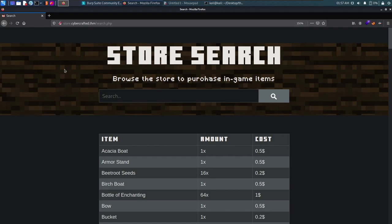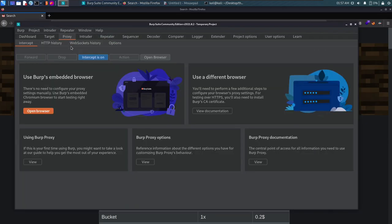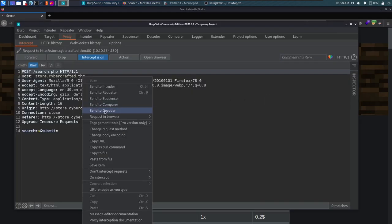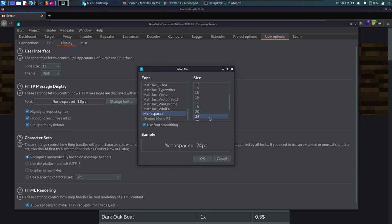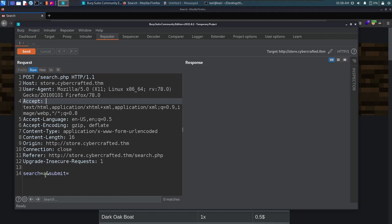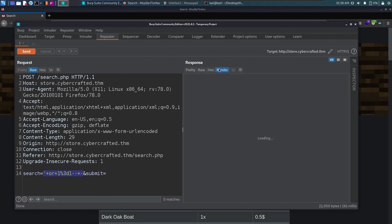Let's take this request into Burp Repeater. We increase the font size and confirm our payload with OR 1=1. Let's URL-encode it and render the response in Burp. It can be a bit tedious to work with Burp Suite sometimes, so let's do it manually. We know we have SQL injection, so let's try union-based SQL injection — apostrophe then UNION SELECT.